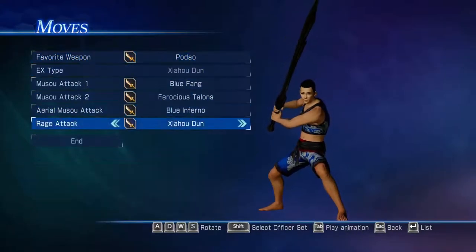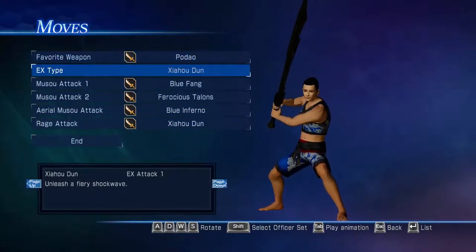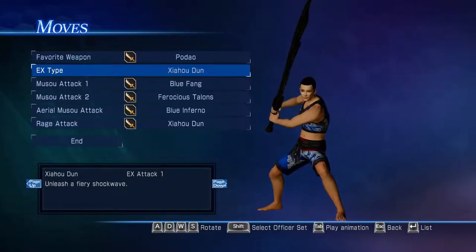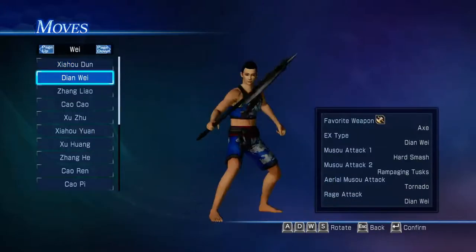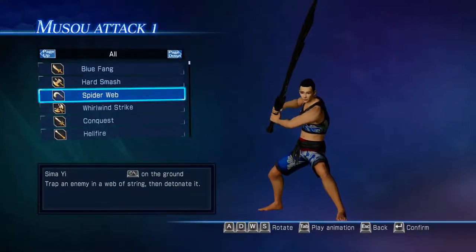For musou attacks and everything like that, what I'll probably do is, depending on the weapon you choose, select an officer set that has that weapon. Alternatively, some of you might just get random sets of musou attacks.